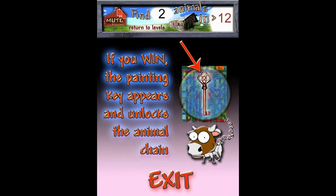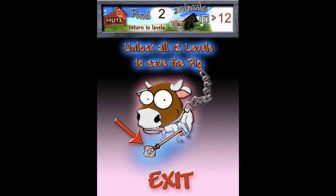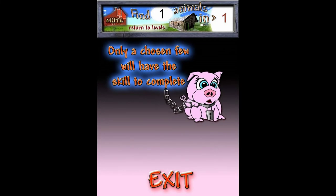If you win, the painting key appears and unlocks the animal chain. Unlock all 12 levels and you save the pig. And only a chosen few will have the skills to complete Pig Puzzle.